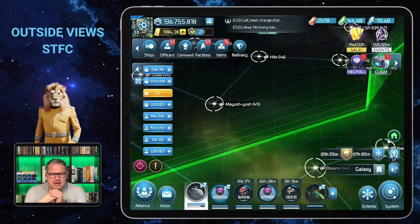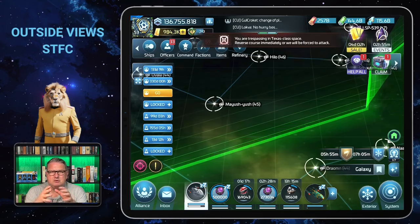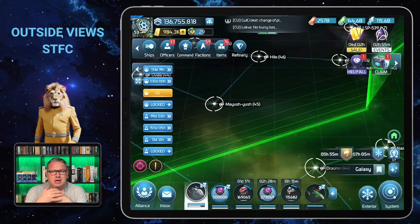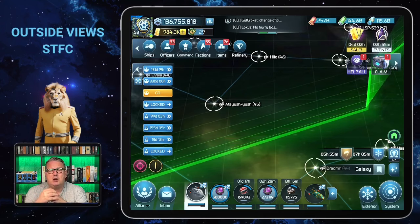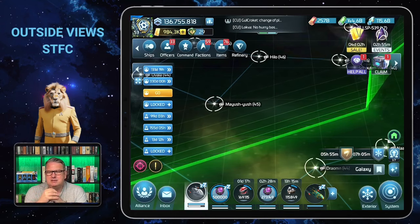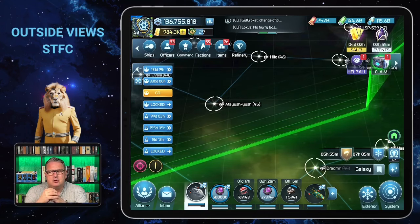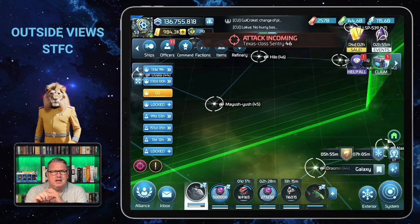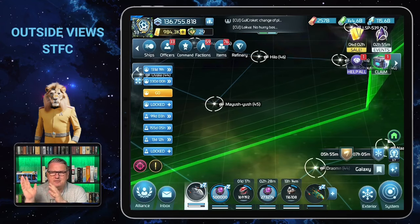Now let's have a look at the new Gorn hostile styles. In my preview on the announcement, I talked about their immunity to standard damage and their isolating damage they cause. After they appeared after maintenance and I could try them, I quickly found that they are not as difficult as I had feared — they're not the easiest, but not impossible.